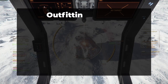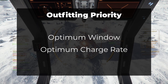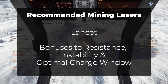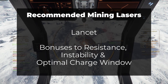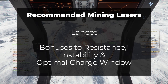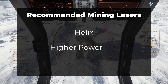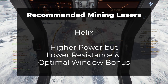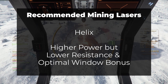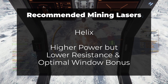For lasers, modules, and gadgets, you want most of your mining equipment to focus on two key bonuses: optimal window and optimal charge rate. For mining lasers, the Lancet is my preferred choice for any application due to its huge bonus to instability resistance and optimal charge window. When mining Quantanium, the resulting fragments are going to be much easier to manage with the reduced instability. The Helix could be used for its higher power output, although it loses some of the optimal window bonuses that this strategy relies on. If you go with a Helix for the first break, I'd recommend having another laser turret outfitted to minimize instability and switch to the other laser after the first break.